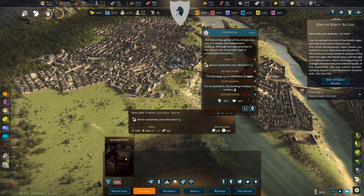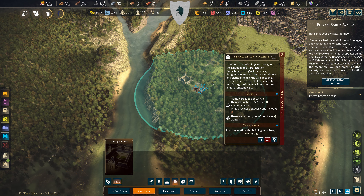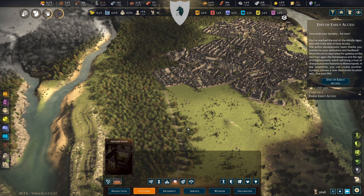The reforestation workshop plants four trees per cycle, and there can only be a thousand trees. There are probably more than a thousand trees already. But I'll keep building stuff over here if I can get in.